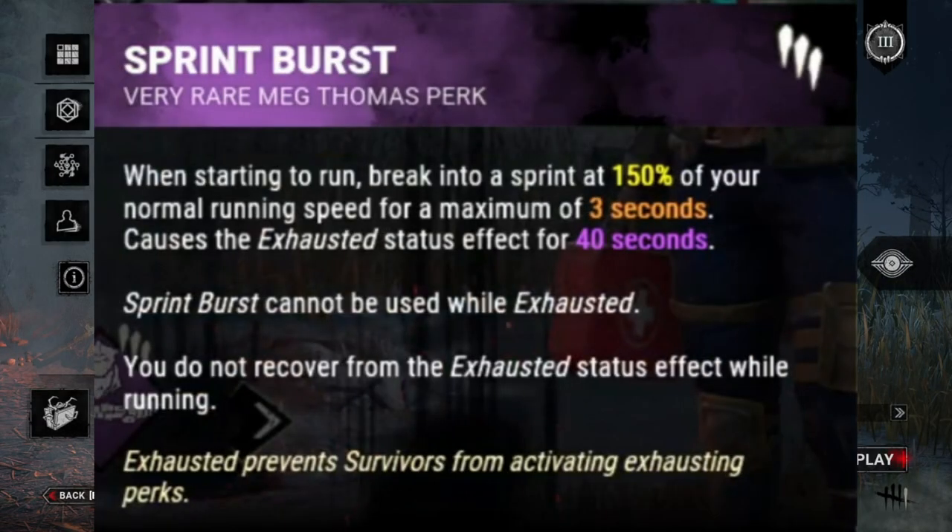We're also going to be using Sprint Burst, which allows us to break into a sprint at 150% of our normal running speed for a maximum of three seconds. It also causes exhaustion.